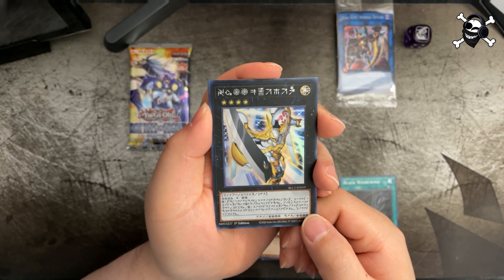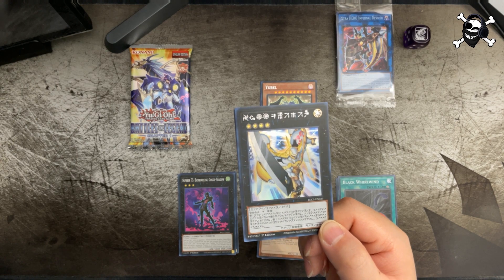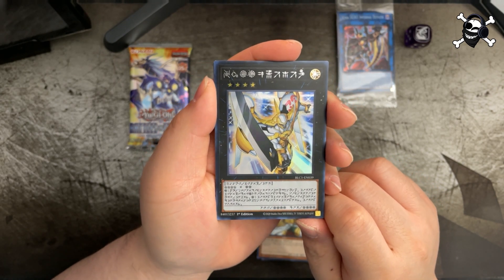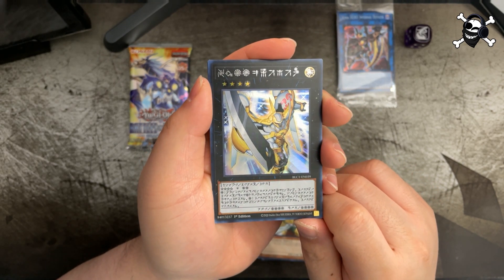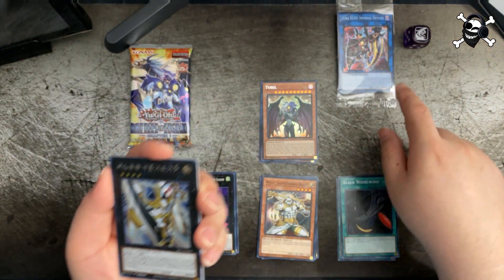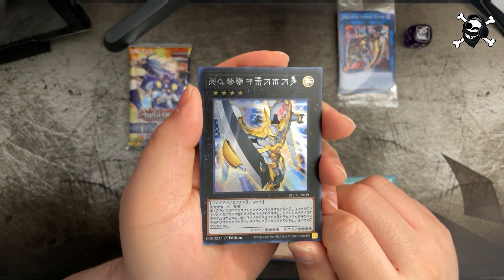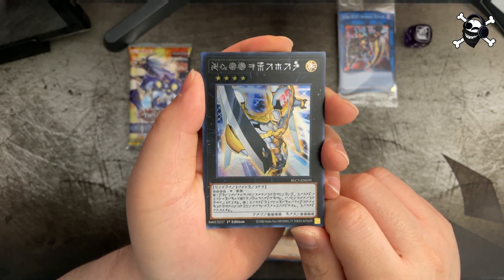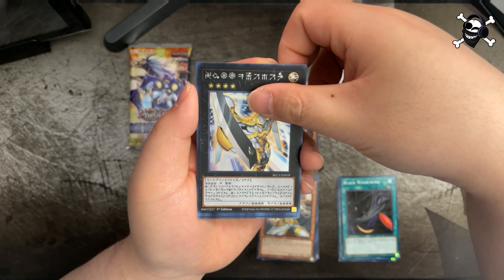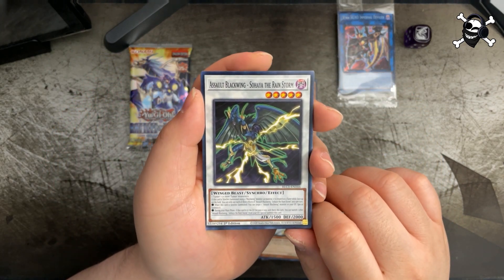We got the Utopia — what is it called? The Astral language version of Utopia! Hell yeah! I thought this could only be in the secret rare little package thing, but sweet! We're gonna put that right there. Yeah, Assault Black Wing!